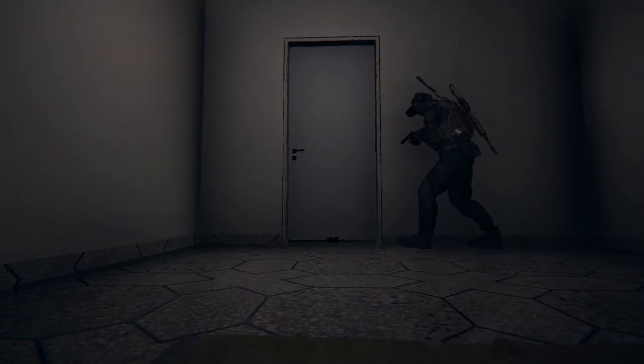The Underdoor Camera, also known as the UDC, is a powerful gadget that attackers can use to check what's behind doors. This is extremely useful on maps with tight corridors and multiple doors or levels that do not provide ways for attackers to see what's inside rooms from the outside.